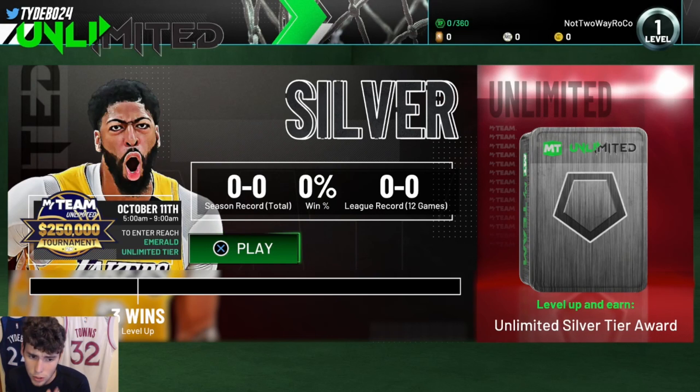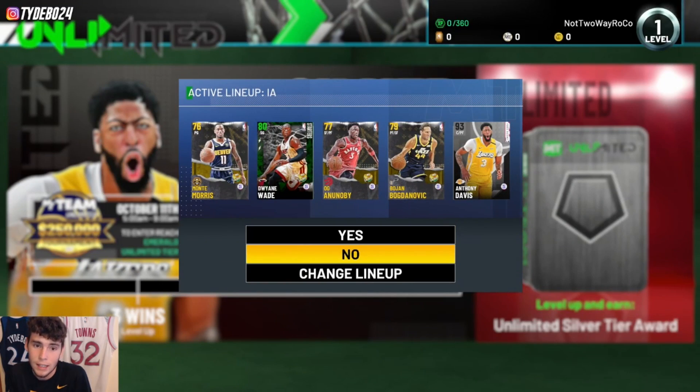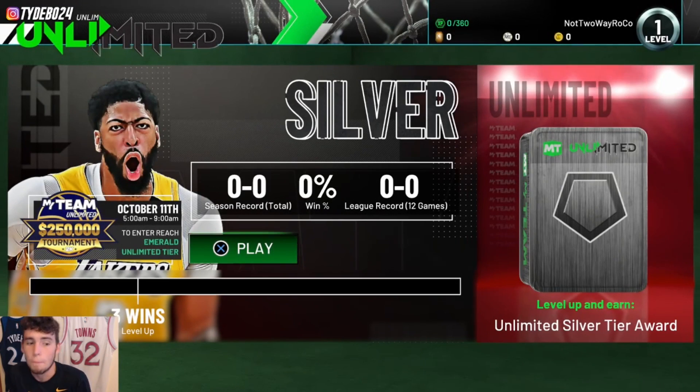First, at the Silver rewards level, there are going to be nine different tiers: Silver, Gold, Emerald, Sapphire, Ruby, Amethyst, Diamond, Galaxy Opal, and I'm not sure what the last one is — maybe Dark Matter. Ultimately, you're going to have to get three wins out of 12 to advance from Silver to the Gold tier. The Silver tier reward isn't specified yet, so I'm not sure what it is.